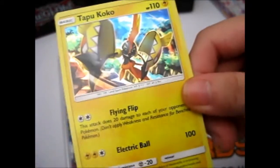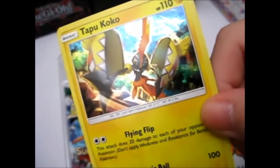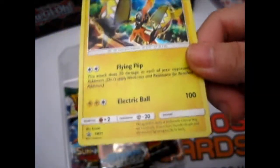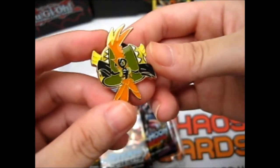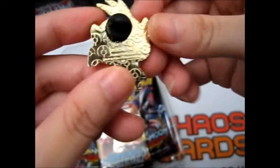Condition is okay. Here is the Tapu Koko card with Flying Flip and Electric Ball. Very nice. This is Promo SM-31. Here is the Tapu Koko pin. Very nice. The normal Pokeball background with the official pin.